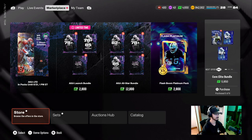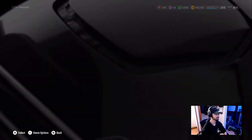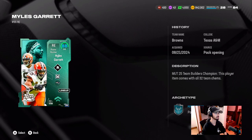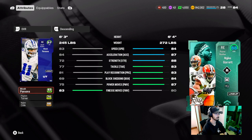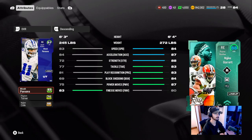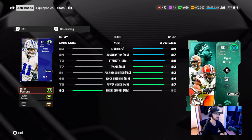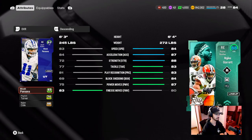For some reason they're advertising Ocho Cinco again. Go check out the card real quick — he just beat out Lawrence Taylor for being best overall. This card is an absolute monster: 6'4", 84 speed, 87 Acceleration, 88 Strength, 83 Tackle, 83 Play Recognition, 84 Block Shed, 87 Power Move, and an 80 Finesse Move.